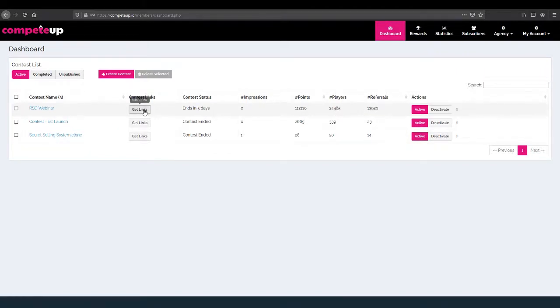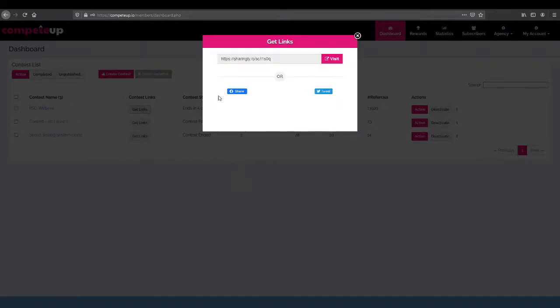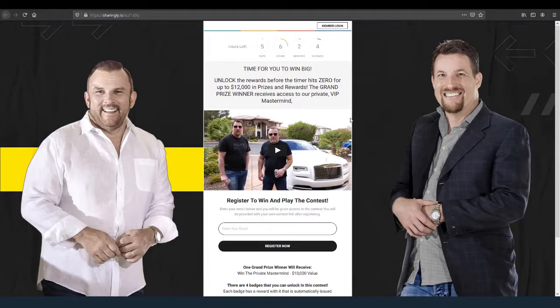Let's take a look at what this looks like on the front end real quick. I'm going to go ahead and click Visit. There you go — this is what the front end looks like. We have this beautiful custom background, a timer up at the top, and this headline screaming at you to unlock the rewards before the timer hits zero.